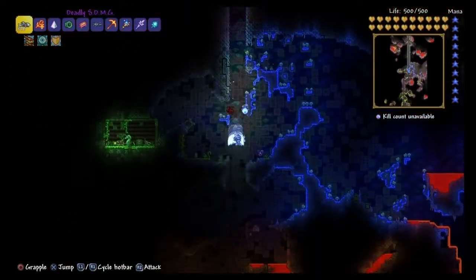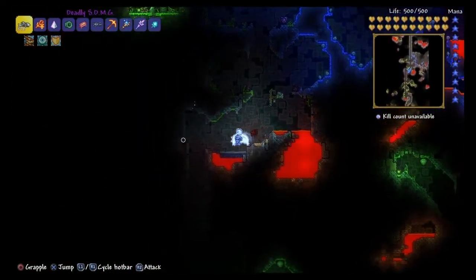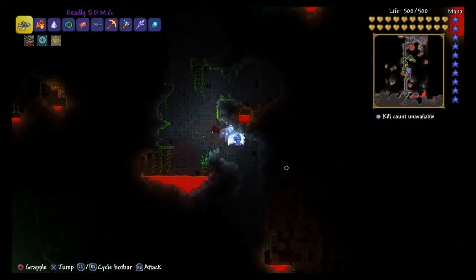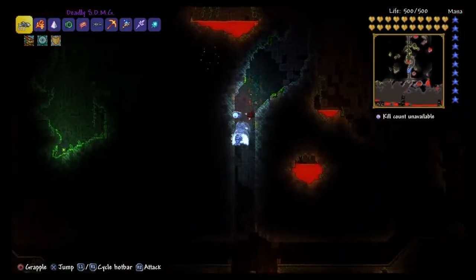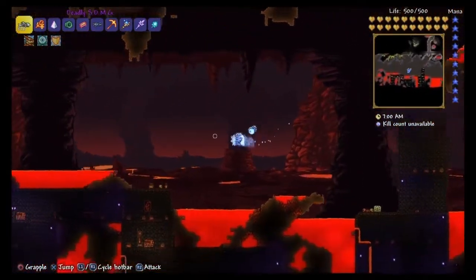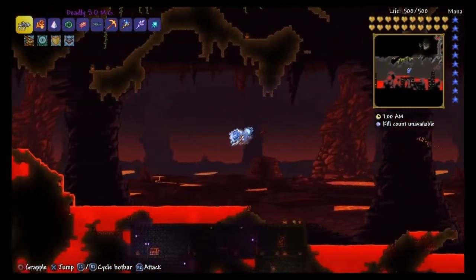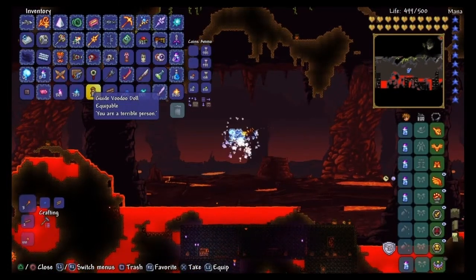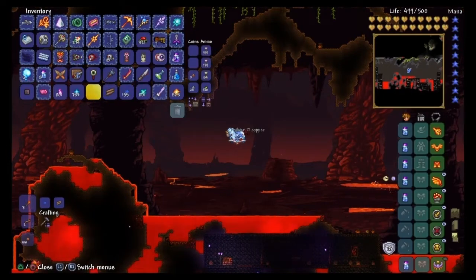It's on the longer side, but I literally show you everything from start to finish. I literally just loaded this game, and I already have a voodoo doll, and I should be throwing that in right now. In your world, you're going to need to find a voodoo demon in hell — it'll drop it, and then you just throw it in lava.